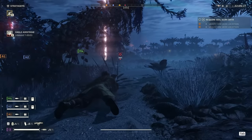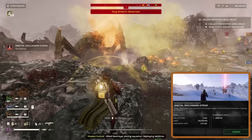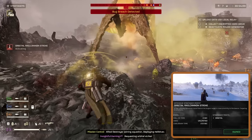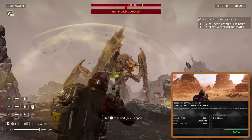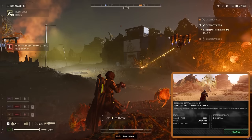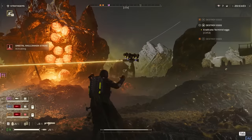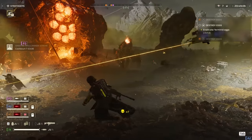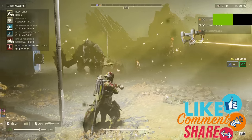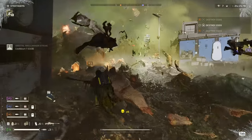Last but definitely not least, let's shine a spotlight on the Orbital Rail Cannon. When you need something obliterated, especially tough armored targets, this is your Hail Mary. Pairing this with your sniper rifle gives you the perfect one-two punch for dealing with the big baddies like Bile Titans or Bile Tanks. If you enjoyed this breakdown and want to see more epic Helldivers content, smash that like button and hit subscribe — your support keeps these guides coming. Until next time, have a great rest of your day.